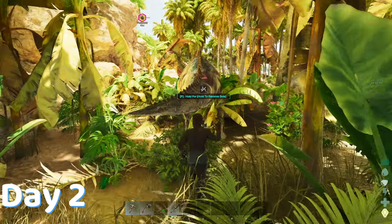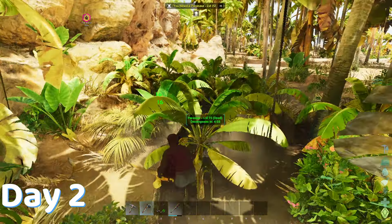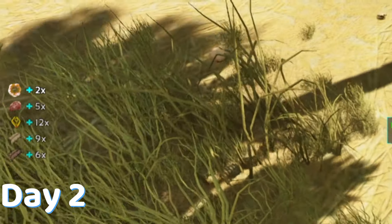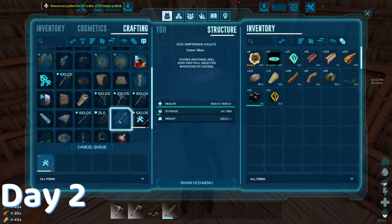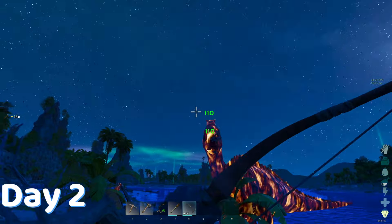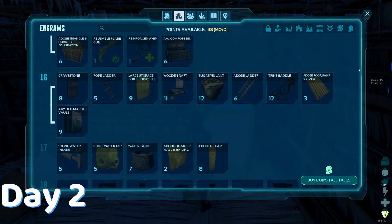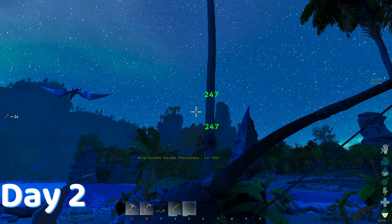I found a parasaur that I persuaded to come back with me, then found another that was bleeding out. So I finished it off and the Naraka dillo that was beating on it. I got some Naraka DNA and more damage high, made a parasaur saddle for resource gathering, then made a bow and some arrows and hunted down some more Naraka parasaurs roaming around my hut. After that quick succession of dopamine, I immediately went to the Engram list to figure out what level I needed for metal. Looks like I need three more levels, so time to kill more creatures.